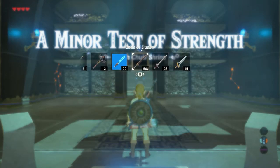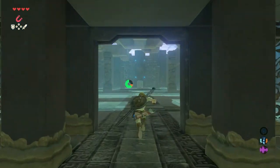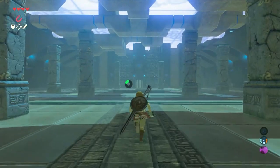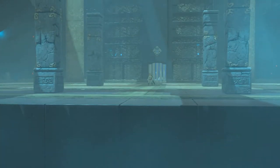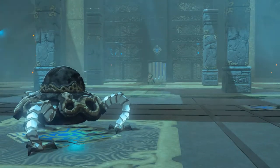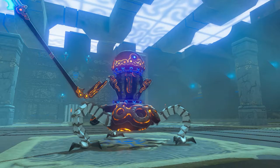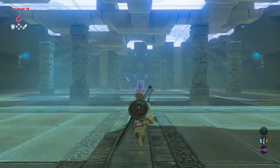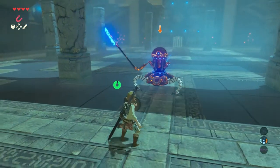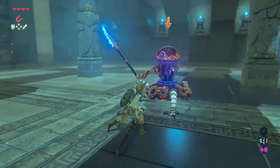This shrine is called a minor test of strength, which means that we have to fight a mini guardian. The easiest way to kill the mini guardian is to get your strongest weapon and use that to fight it. Walk straight on and this cutscene appears. This mini guardian only has one spear to fight you. Avoid the attacks and try to hit it as much as possible with your own weapon.